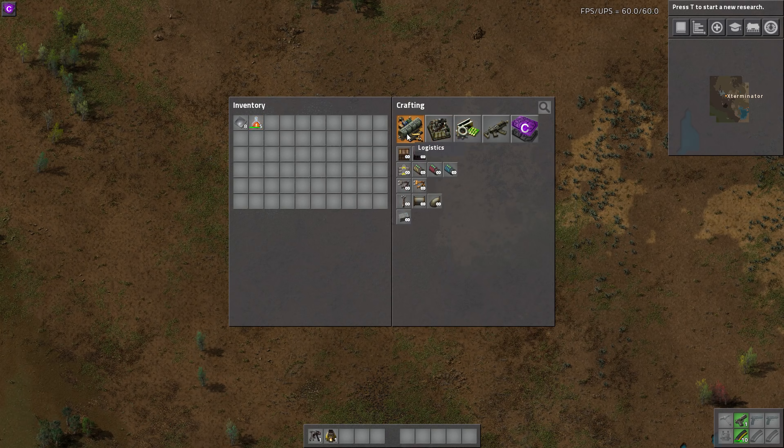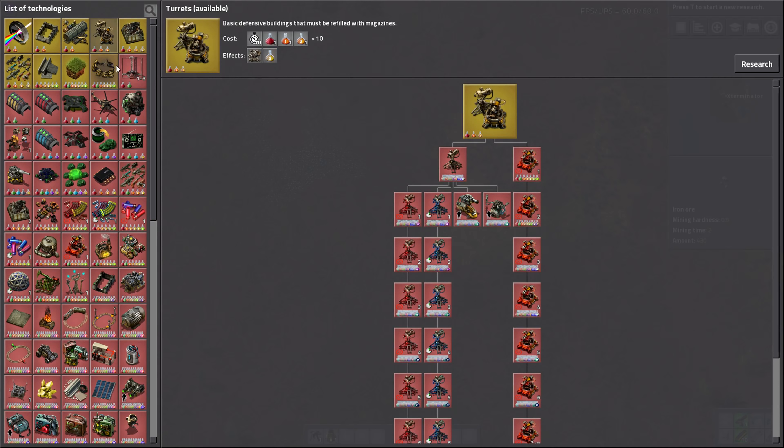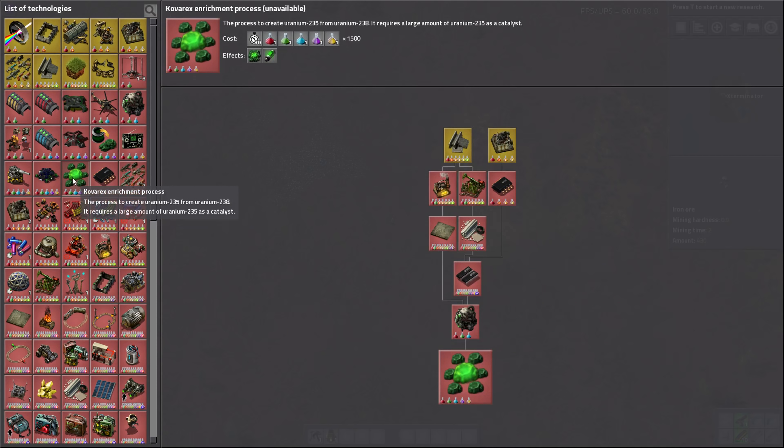After that you start unlocking these other sciences. For example, with Optics you get Early Science — which is science 2 — and that's going to take burner inserters and burner mining drills. Then with Military and turrets you get your Defense Science Pack, which is science 3, and this is going to take a pistol and a light armor. With Electronics you unlock Light Science — science 4 — and that's going to take a fast inserter and a lamp.